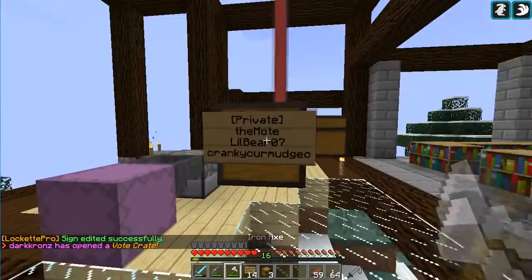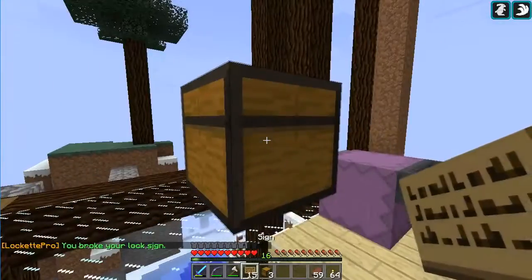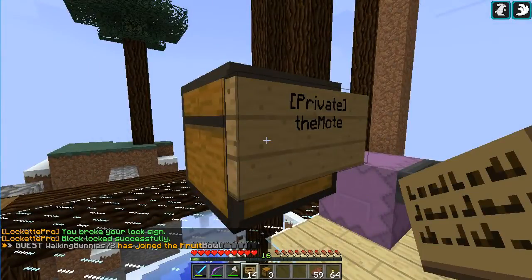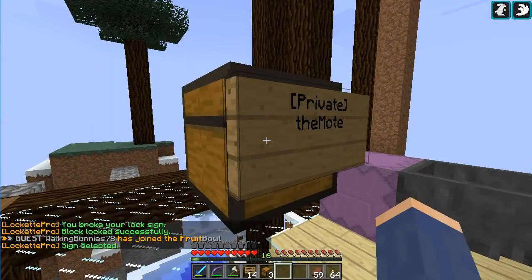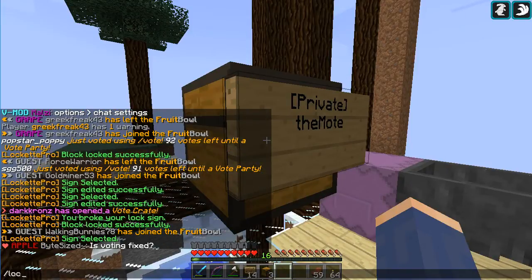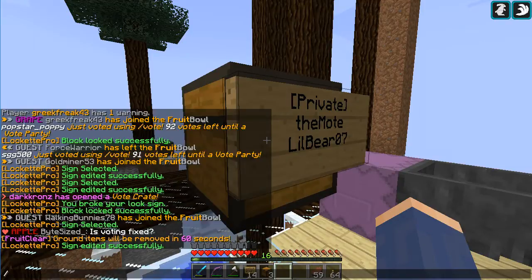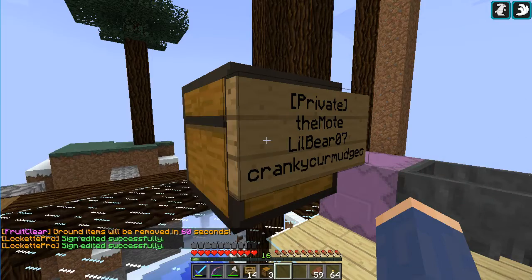Now, the signs don't have to be on the front — they can be anywhere. You can put it on the back and there it is. If you want to change it, it's just the one right-click, then /lock and the line number, and it adds it in.